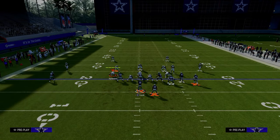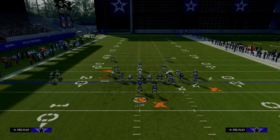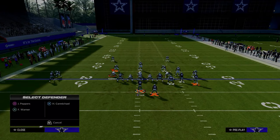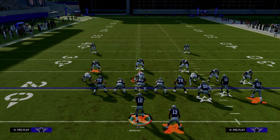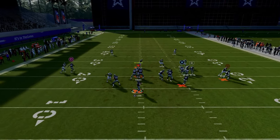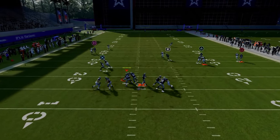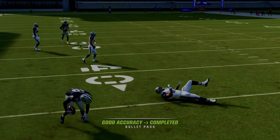We'll show this against two-man under as well so you can see the difference in coverages. If they run a two-man under style defense — shading underneath and trying to get some underneath help — your main read is going to be that slot receiver as well as your tight end on that little crossing route. Super effective against man coverage.